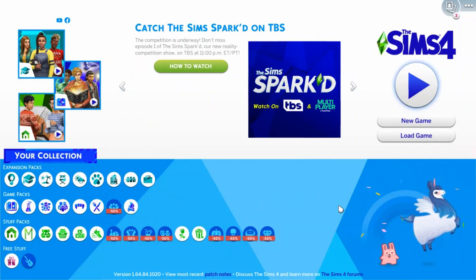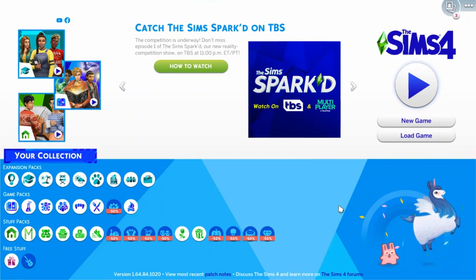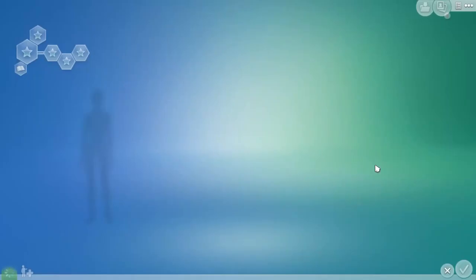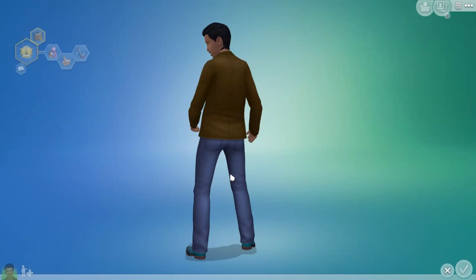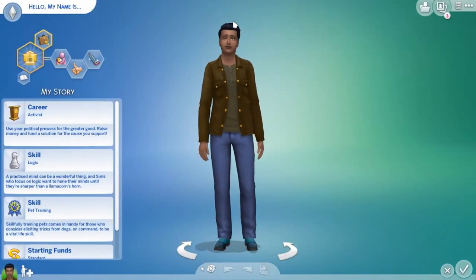I thought it would be great to go in and look at the world, make some new Sims, look at the CAS stuff, look at build mode stuff, and give my opinions on it because I love giving my unnecessary opinions on things. He's a dog lover, good and neat - that's cool. We'll go through the male Create-a-Sim items first.